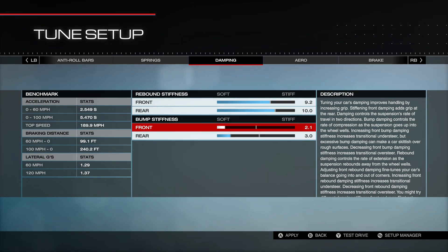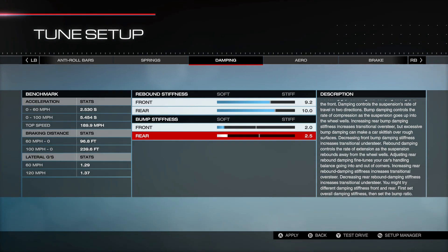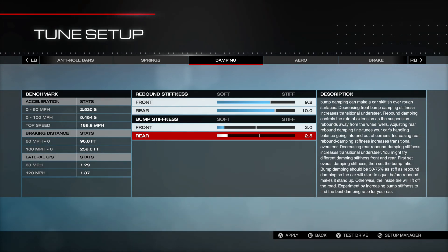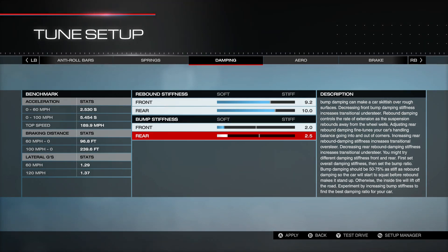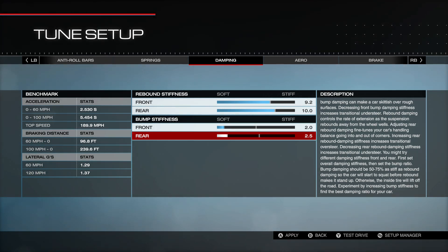I'd recommend dropping the bump stiffness down to something like 2.5 front and 3.0 rear, or even lower — try 2.0 front and 2.5 rear. Try it first with the original values of 7.0 and 7.2, then make that one change and drive it again. I think you're going to like it better — it's going to be more responsive going into and coming out of turns. In this Forza title, really soft bump stiffness works well; it's different from previous Forza games in that regard.